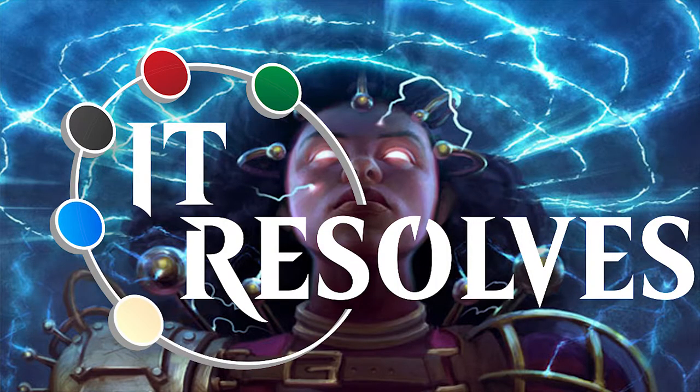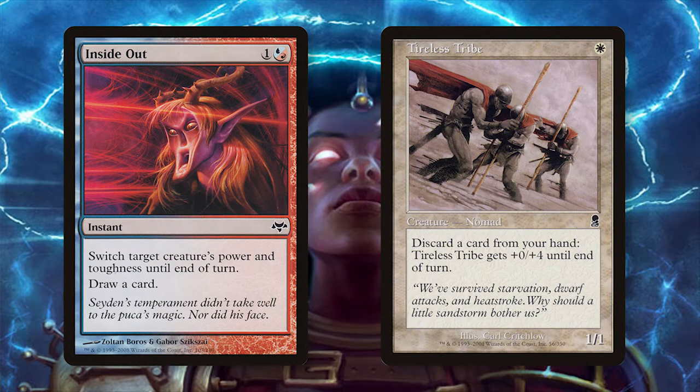Hello and welcome to the next deck tech video. Today we are jumping into Pauper with a personal favorite of mine: Inside Out Combo. This deck is extremely fun and can even pull off a turn two kill. The list we are going to be going over today originates from Channel Fireball and will run you roughly $120, which is a bit pricey for Pauper, but worth it for the fun combo this deck has to offer.